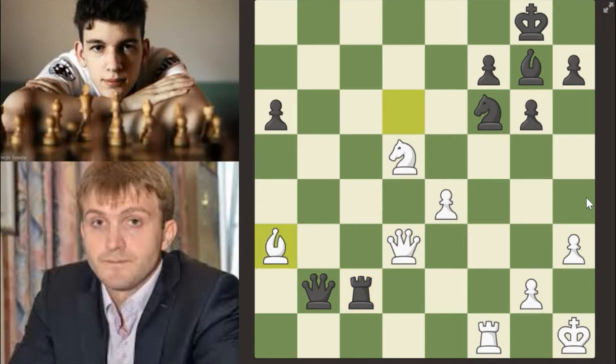Now bishop to a3 is played, but there's a better move that would result in a quicker finish for white. White to move — can you guess the move? I'll give you a couple of seconds. Three, two, one — the move is knight takes f6.